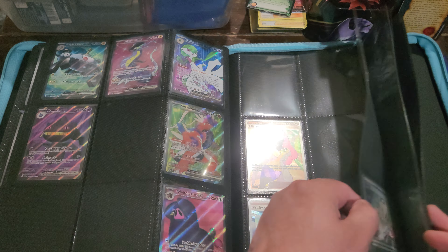Awesome full art there, very nice. So we're going to do a recap here — we got a Spidops EX, already got that one though, and then Miraidon, Stonjourner reverse, this illustration rare here, Koraidon, Dahlia, and Riolu cards there.